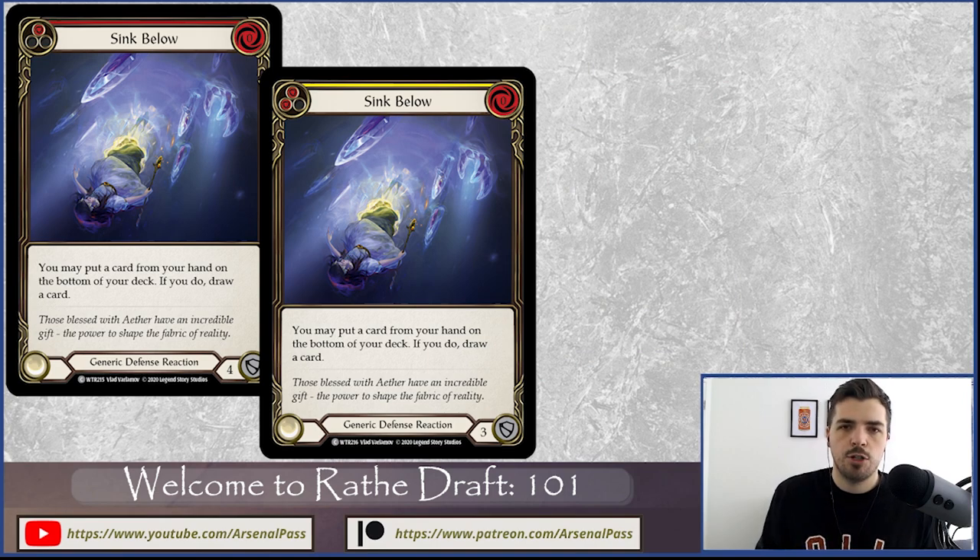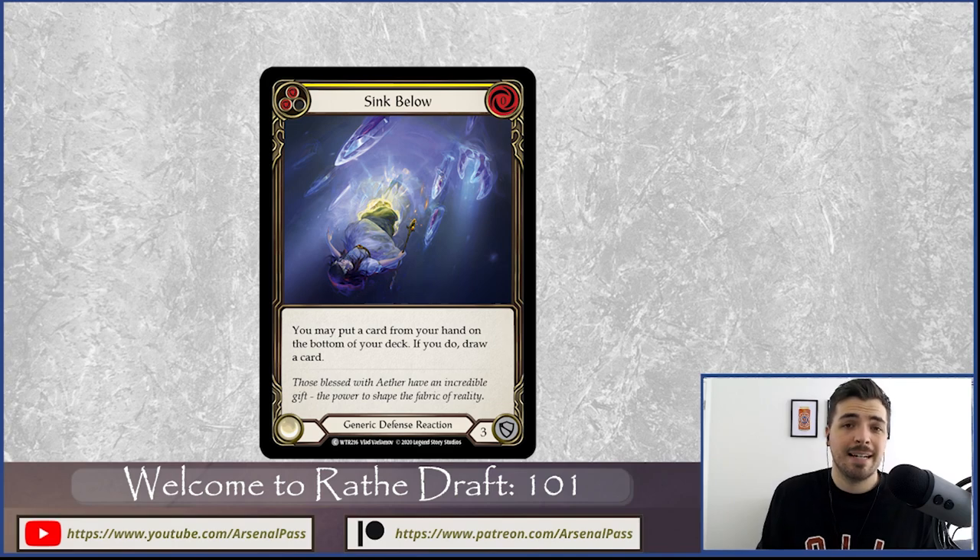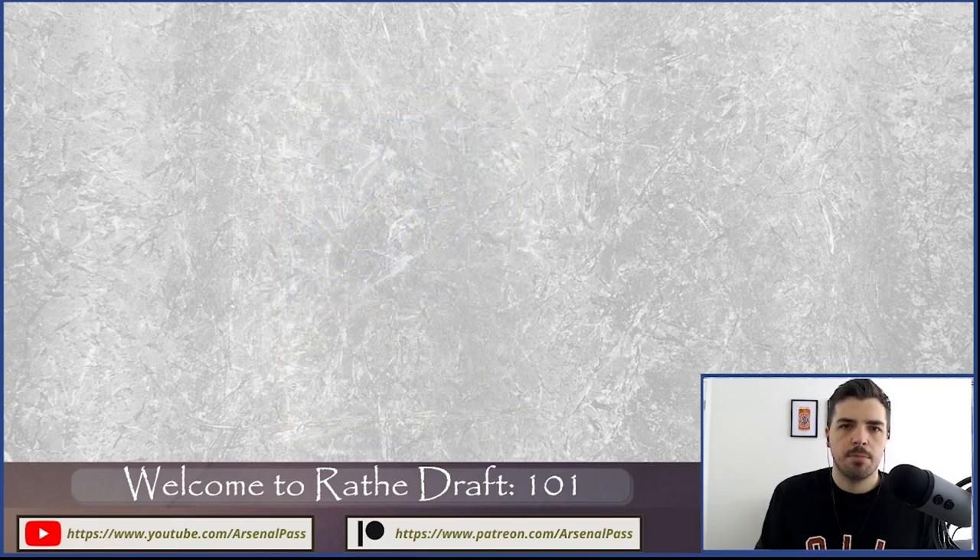There are a few more early picks to look for — check the pick order guide for more, and the class videos will cover key cards per class. On the other side, we talked about power cards: cards that are really going to be game winners. I don't just want to take a middle-of-the-road card — like a blue class card outside of Bravo is probably pretty insignificant. I'm better off taking a reasonable generic or even a piece of equipment.